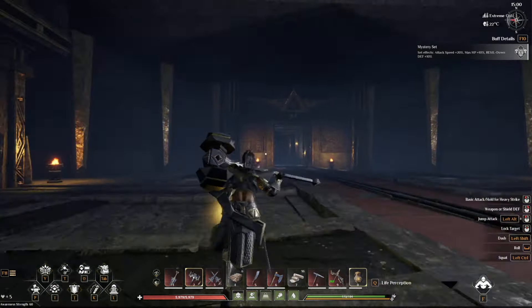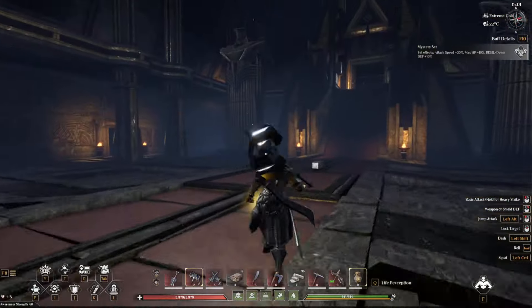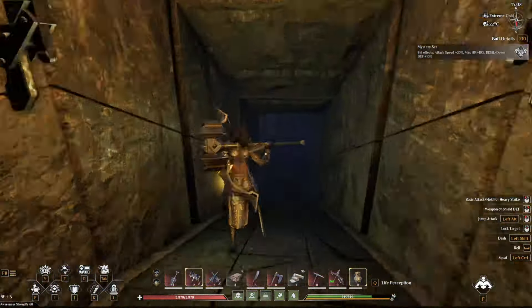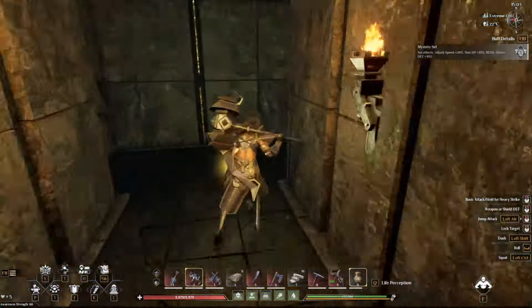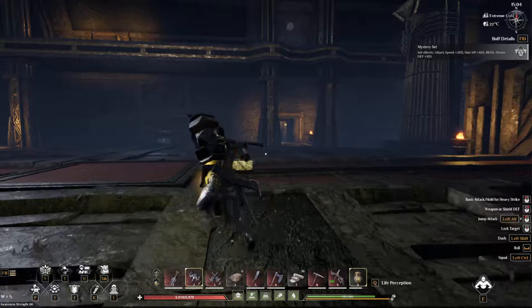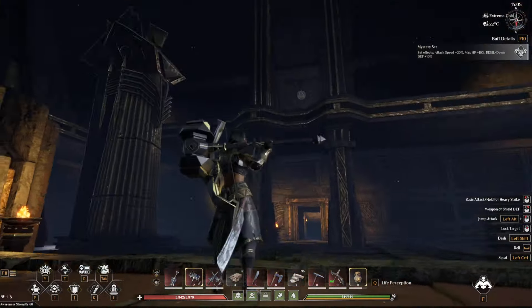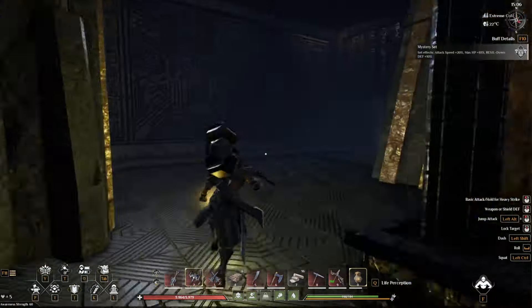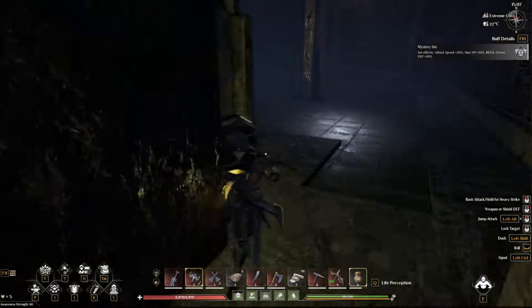And to the sides, there's another mechanism over here, and over there in the other room there's another one. So there's four total — one down there, one up there, one down there, one over there. Those four mechanisms are needed to get to this room over here, and that's how you get to the Explorer.